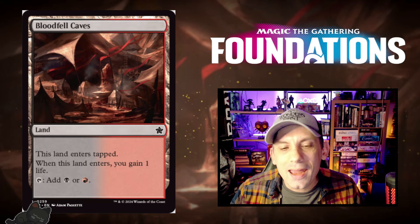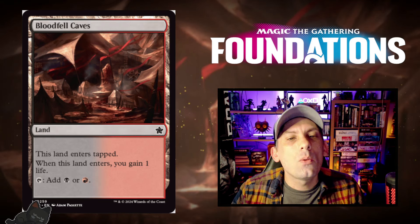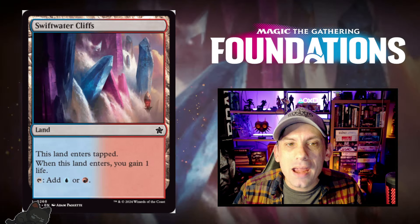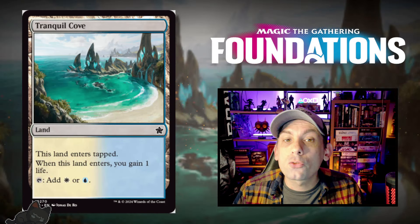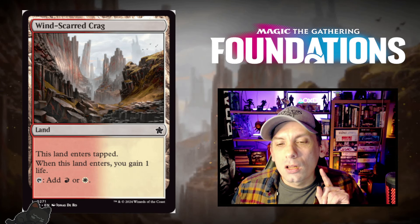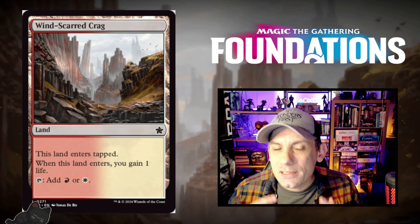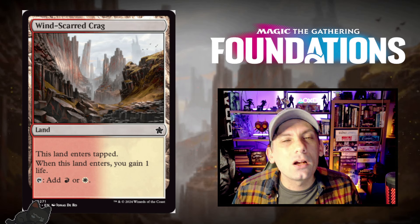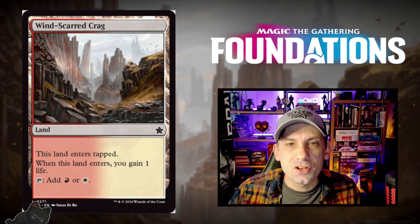First off, we have the common cycle of dual lands available in Foundations — lands that enter tapped and gain you one life when they enter, one for every single color pair. We have Blood Fell Caves, Blossoming Sands, Dismal Backwater, Jungle Hollow, Rugged Highlands, Scoured Barrens, Swiftwater Cliffs, Thornwood Falls, Tranquil Cove, and Wind Scarred Crag. Life gain is an archetype within Foundations, so if you're drafting or playing Sealed, these lands can actually trigger some of your synergies — they're much more useful than they appear at first glance.